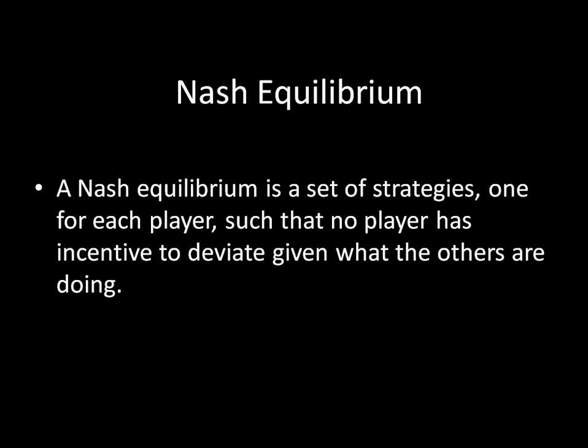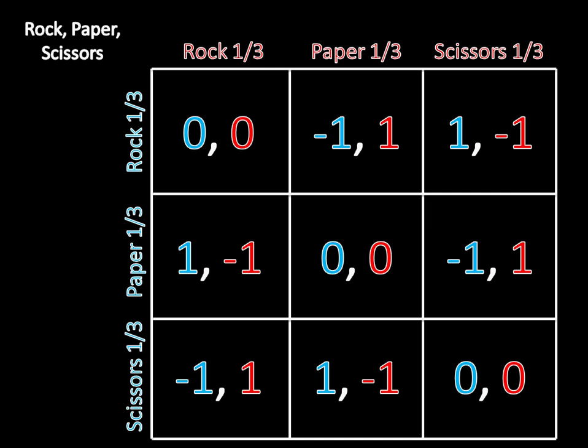So let's look at this game again. As you might imagine, the equilibrium is for both players to uniformly randomize among their three strategies. Rock, paper, scissors has a very similar structure to matching pennies, and we know the equilibrium to matching pennies is for both players to mix with probability one-half on heads and one-half on tails. You might just guess that the equilibrium is for players to play all of their strategies with probability one-third — and in fact, you'd be right. So now I'm just going to verify that this is, in fact, a mixed strategy Nash equilibrium.